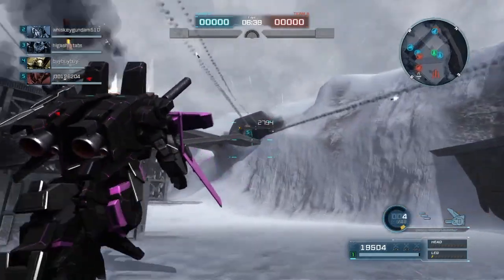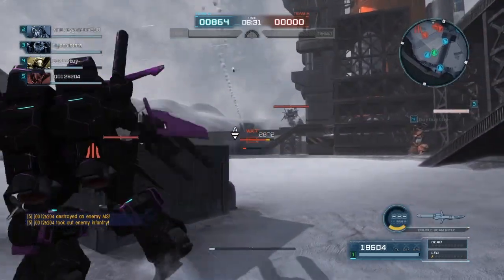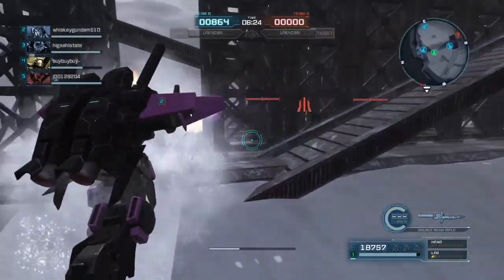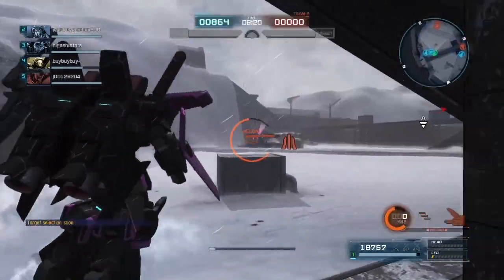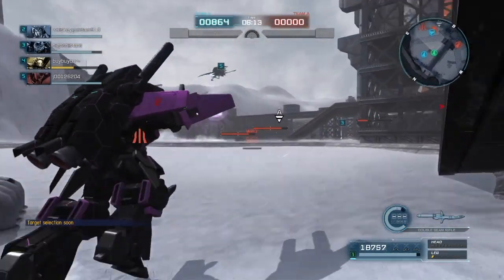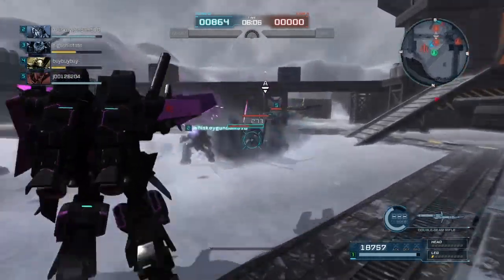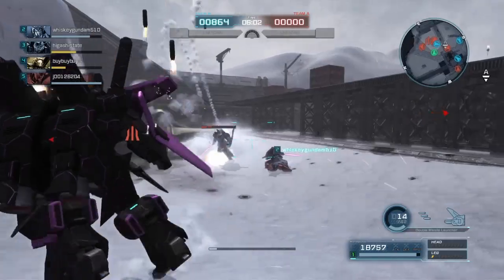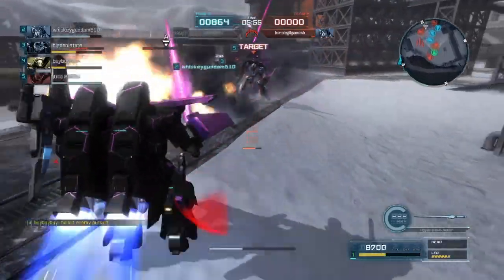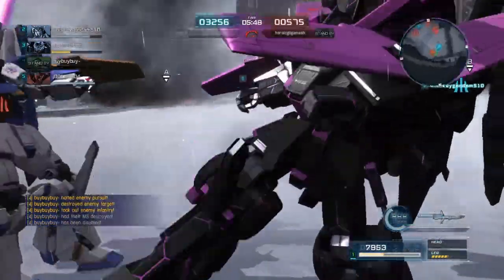Did a game with one of my subscribers — Whiskey Gundam — before I get a match in to showcase the awesome power of the Double Zeta. As I said, this thing is absolutely disgusting when you do land its combos. I'm getting stunned in the back as well — like this guy, what are you trying to do? Get bopped in the face.